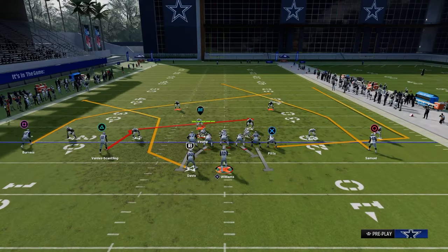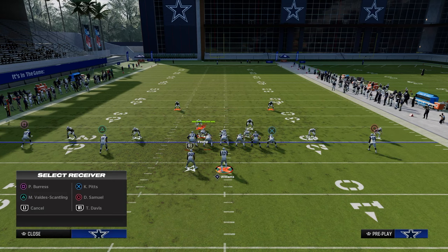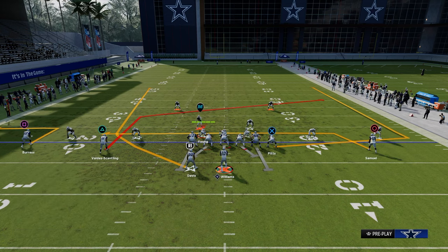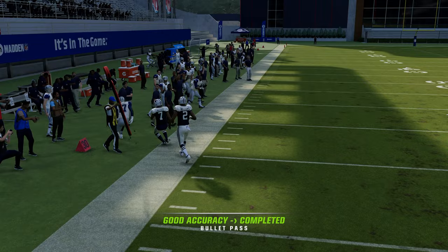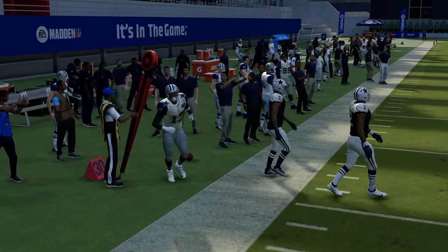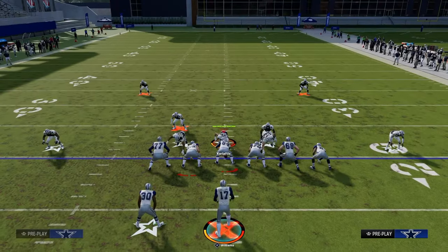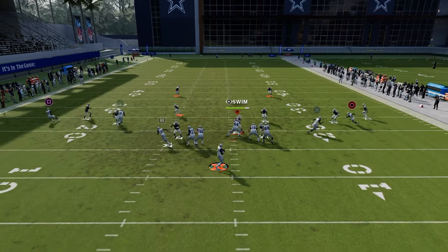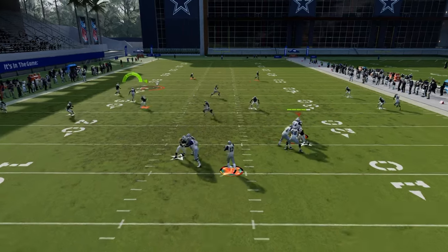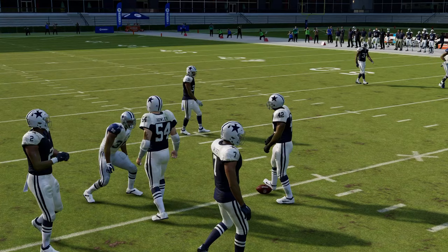If they curl flat or just don't hard flat in general, this little quick out to the left followed by a route combo like this - I think this is pretty decent. The reason this is pretty good is because we have a quick read. If there's no hard flat, we just throw that. But if there is a hard flat, what's going to open up is your running back in the seam.